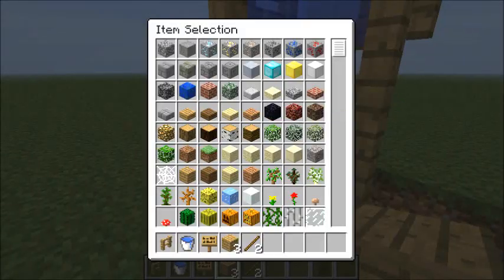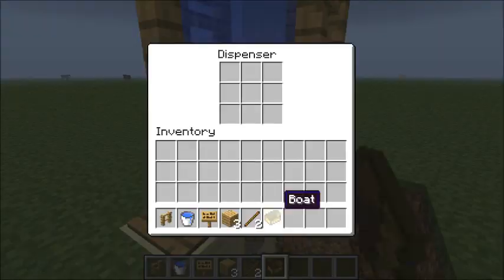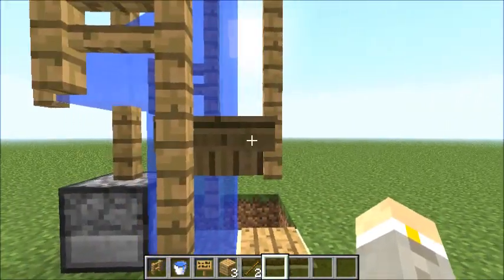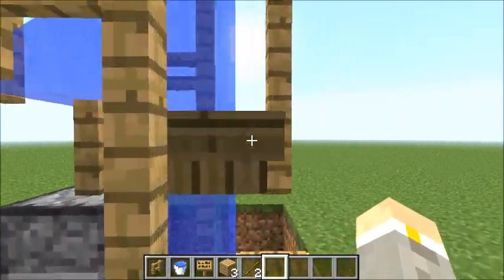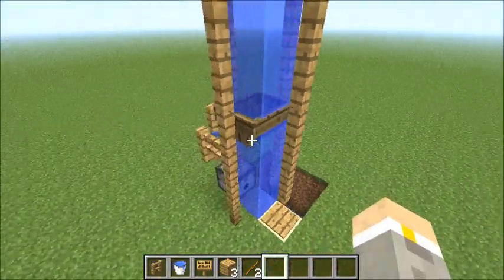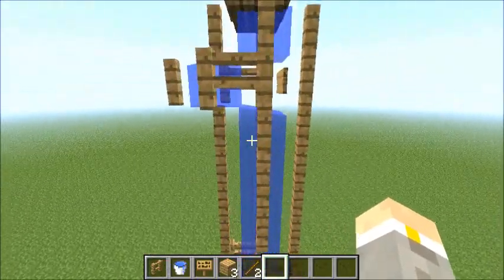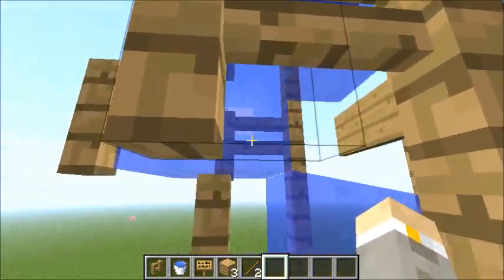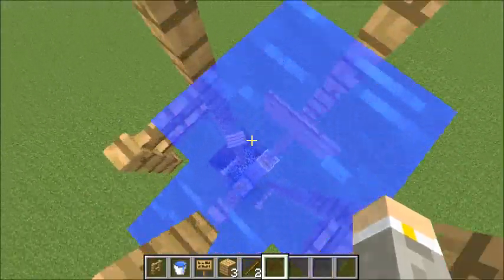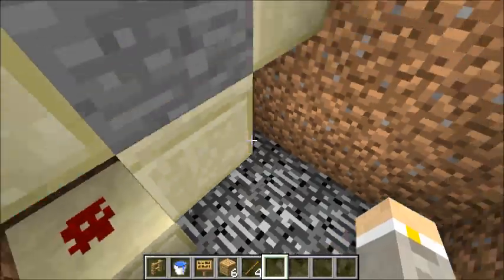When the boat gets shot out of a dispenser it's a bit more to the front. We need it to go back a bit, so when you get in the boat and get out fast enough it repositions itself to the middle — and a bit more to the left. That's why this extending trick works, and it lets the boat go straight up like any other boat would.